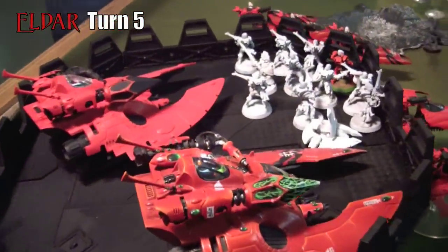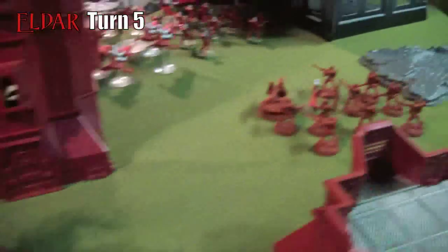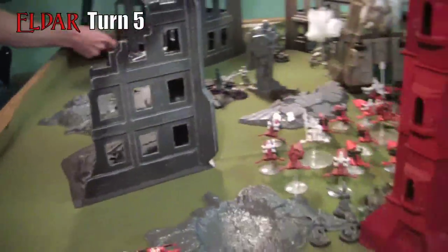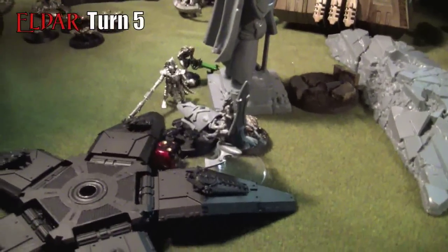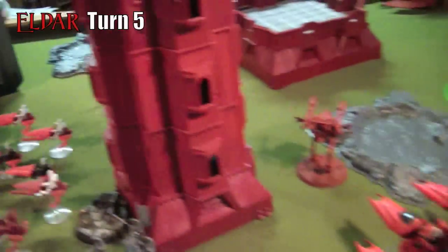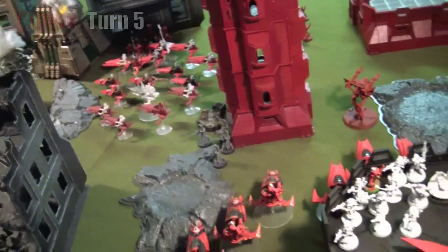Eldar turn five: the Eldar continue to lay fire down the line. The C'tan manages to destroy one Fire Prism. Everyone in the back line — Sunstorm Squadron and everything — targets the C'tan. Storm Guardians attack the building where the objective is to contest or control it, with the Fire Seer helping that attack. Vipers and everybody pour fire into the C'tan, which is really annoying, especially with its invulnerable save. The lonely Fire Seer takes on scarab bases alone. The C'tan is finally destroyed — and there was much rejoicing.